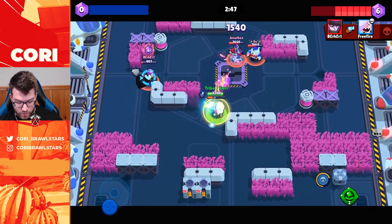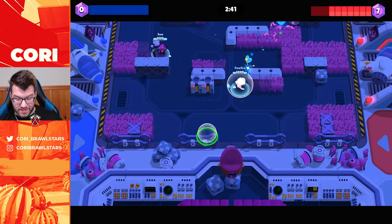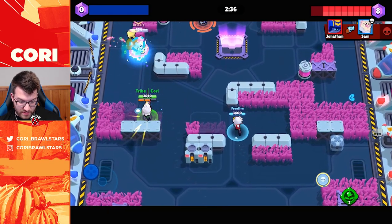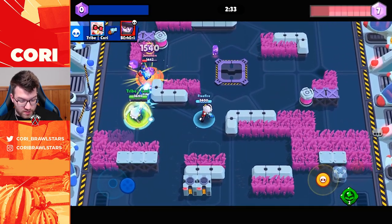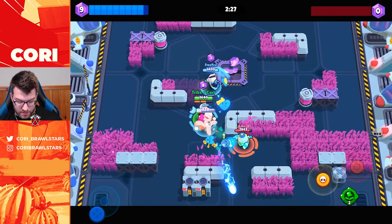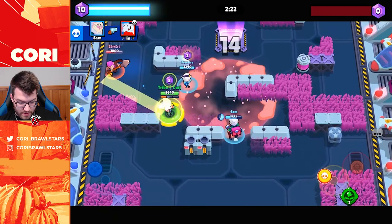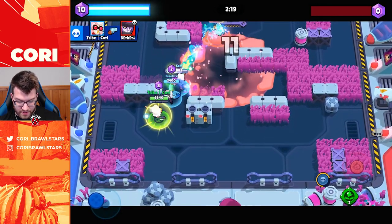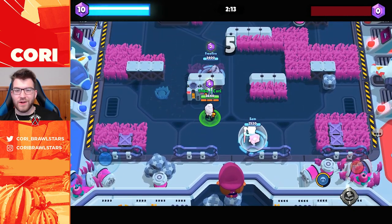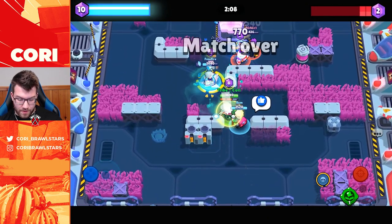Mortis is now marked so he takes more damage. He's still alive which is wild — we sort of suicided trying to kill him but no big deal. He's still marked and you can see we do so much damage once they're marked. Stu goes down as well. We super Mortis and he takes a ton of damage on that last shot. We pop a gadget so if he walks that way he gets slowed and takes damage — we win this game pretty handedly.